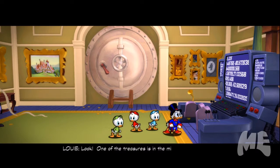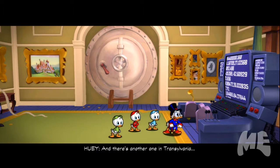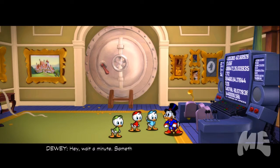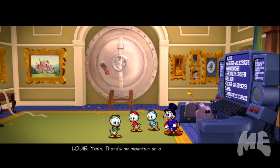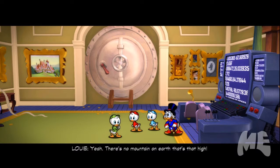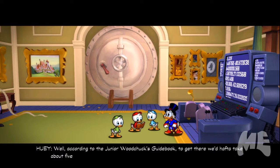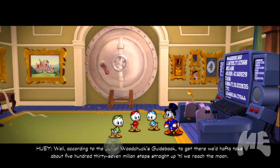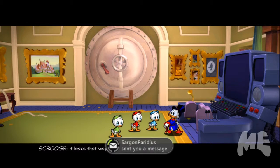In-game level select cutscene: According to the Junior Woodchuck's Guidebook, there's a treasure in Transylvania and one buried ten miles underground. But something's screwy — this last treasure can't be right. There's no mountain on Earth that high. According to the guidebook, to get there we'd have to take about $537,000,000 steps straight up till we reach the Moon. 'You mean the Moon Moon?' 'It looks that way, lads.' 'What are we waiting for? That treasure's not going to discover itself.'